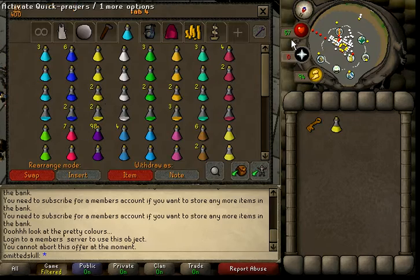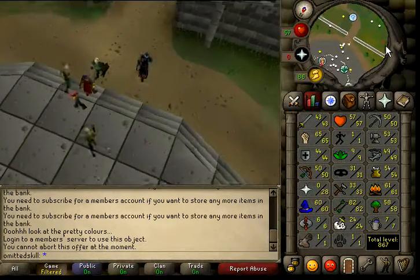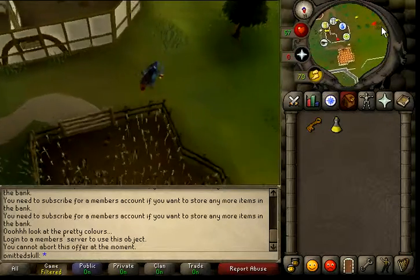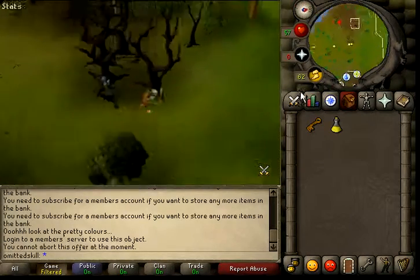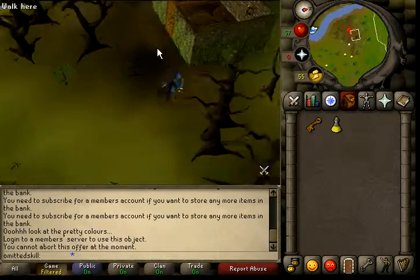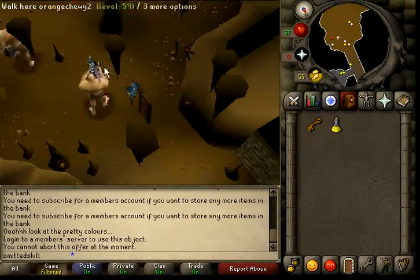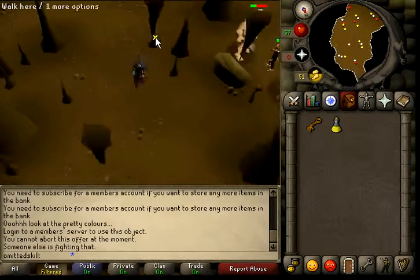Let's go off to Hill Giants and see what we can get there. I did get my Strength up to level 65, I love it up there. I'm not even close to level 66, but once I hit level 70 Strength, I'm going to level up my Attack to level 50.